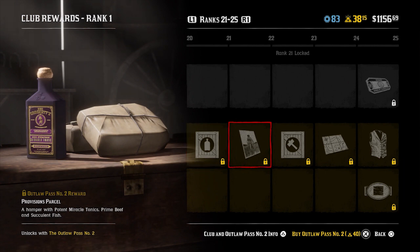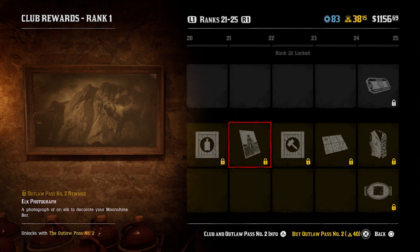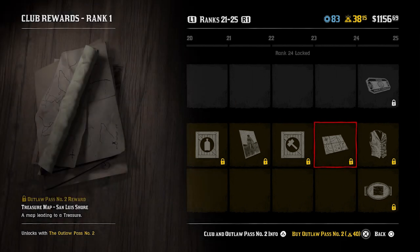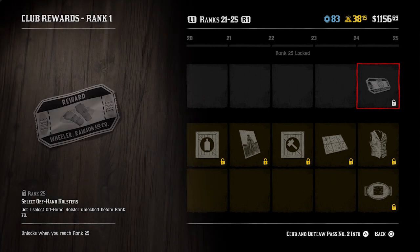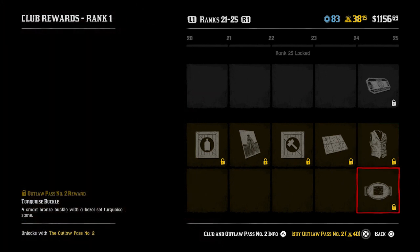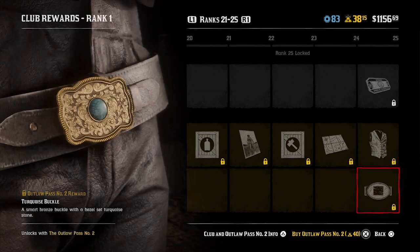Provisions parcel is at rank 21, with rank 22 being another photo for your moonshiner's shack - featuring another animal, as I thought it might. Rank 23 is an ingredients parcel. Treasure map at rank 24. At rank 25, select offhand holsters - get one select offhand holster unlocked before rank 70. You also get the Rex Road shirt and vest as well as the turquoise buckle, which looks pretty good - very ornate, I love it.